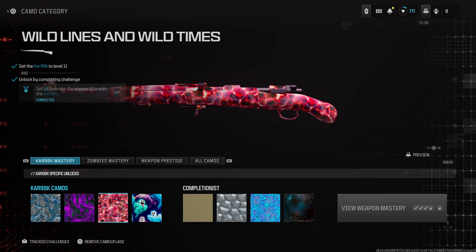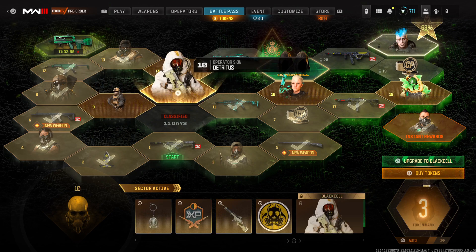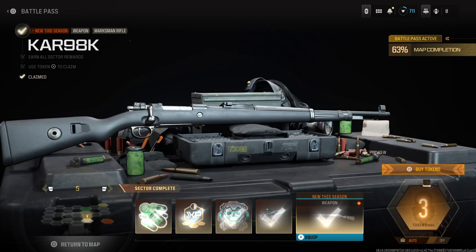That is literally just 10 kills with no attachments on the CAR, and you have to get it to level 11. I completely forgot to mention in the last video how to unlock that camo. To unlock the CAR, you just go to Sector 5 in the Battle Pass and unlock it.